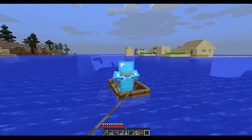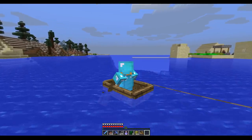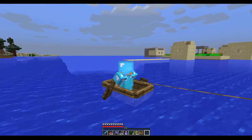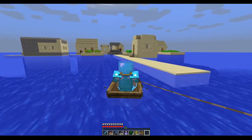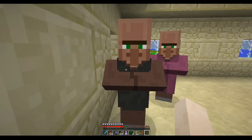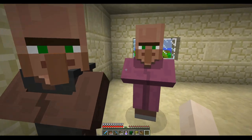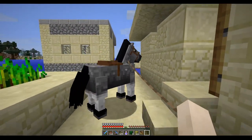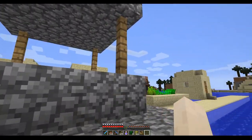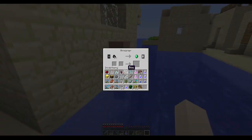Welcome to another episode. On my way home I spotted this weird water village, so let's go check it out and see what they have to offer. Emeralds for iron helmet - not a good deal at all. Oh, you trade rotten flesh? We actually have a lot of that.